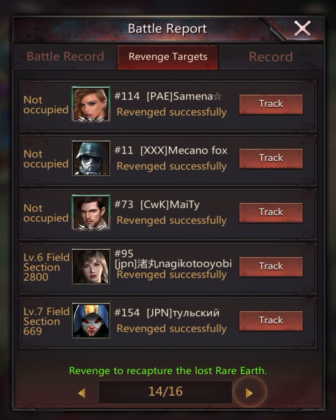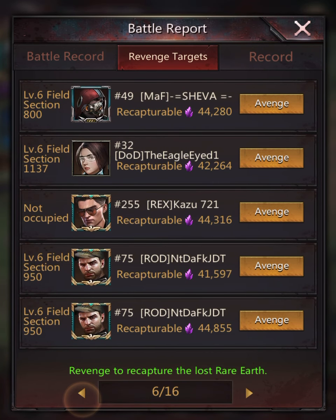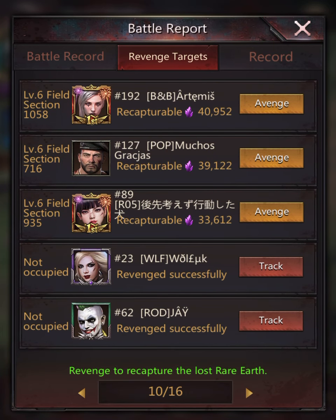You scroll through these and you'll get to a page where, if you haven't ever done this before, all of these will basically say 'Avenge' next to them. You can see it tells you the person, the field, where it was, and what you can recapture in your rare earth totals. The recapturable amounts are things like 33, 612, 39, 122, 49 — those are all the amounts you can recapture.